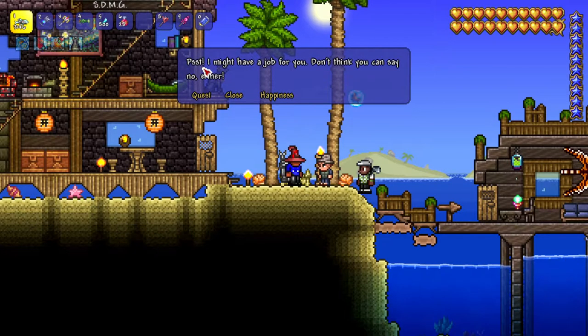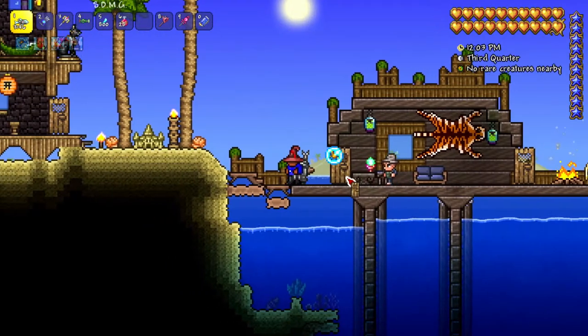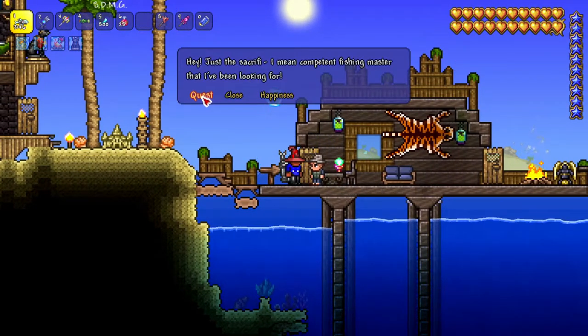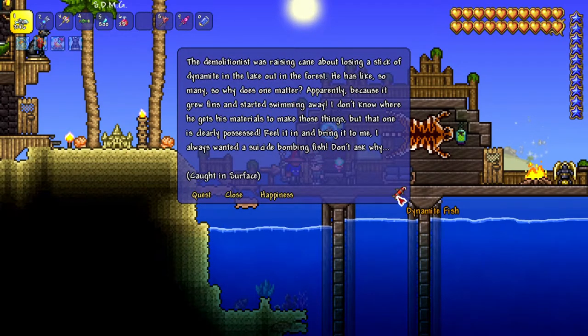Now disclaimer, this only works in journey mode, not in regular mode. So if you talk to the angler and you click on quest, obviously he'll give you a quest. He'll tell you where you can find it and the name of the fish.